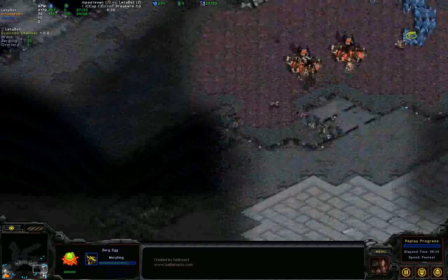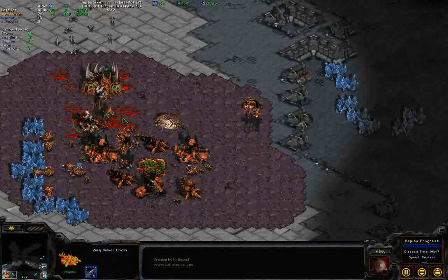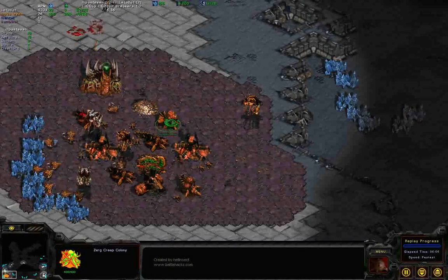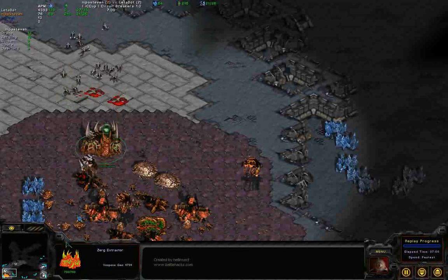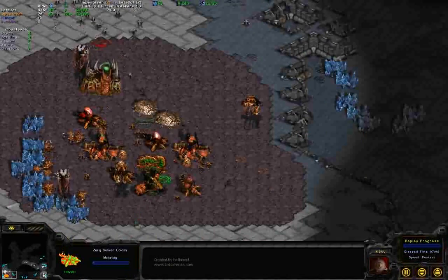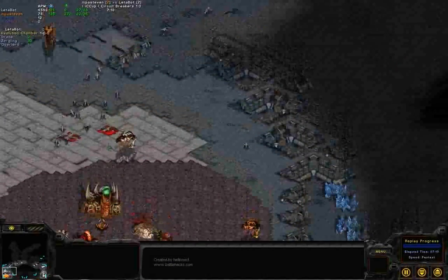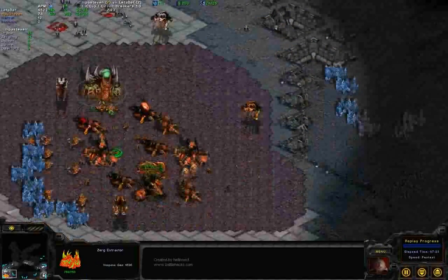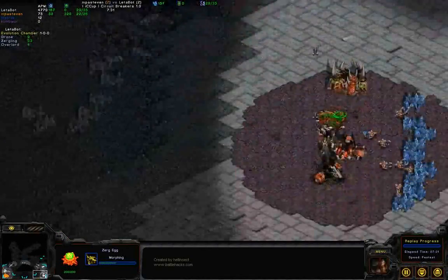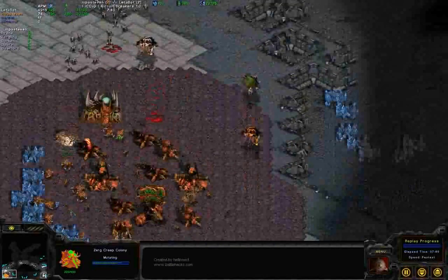KillerBot is now going full-out Zerglings from three hatcheries, with one drone mining minerals at the natural and no gas being mined. It kills a lot of Zerglings and only damages a sunken colony superficially — no big damage done. MPA Steven is swatting down Zerglings left and right and building more creep colonies, because he knows he's contained and can't really see how many bases KillerBot has. He's also building spore colonies, preparing for a potential Mutalisk transition from KillerBot. But KillerBot's build order is specifically designed versus bots and is not transitioning into Mutalisks, so MPA Steven's defensive strategy will actually work.